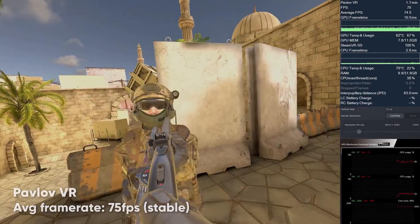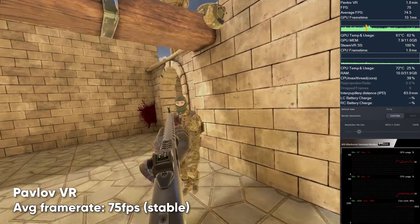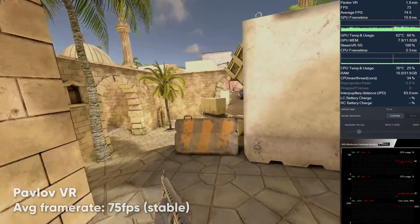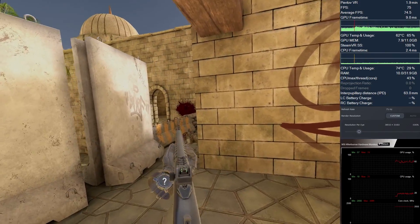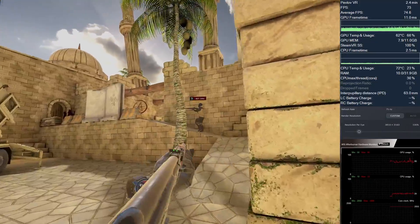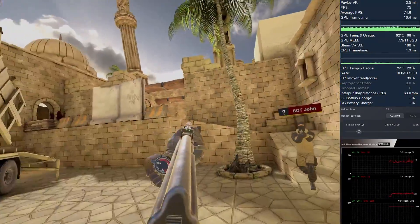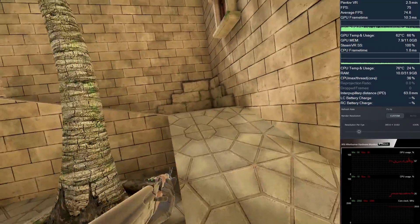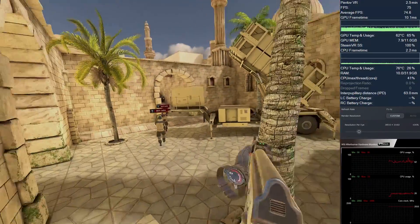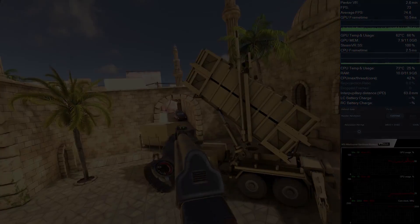Next up, Pavlov. You probably know already that this first-person shooter has no problem maintaining a good frame rate, and with the 8KX I feel I can supersample it to crazy levels before seeing any frame drops in a single-player match. At default graphical settings and almost maximized in-game supersampling, Pavlov runs butter smooth at 75 frames per second on the 8KX, and by the way, it looks amazing.